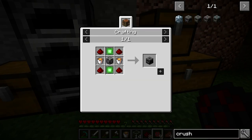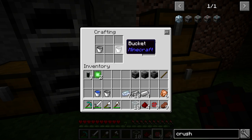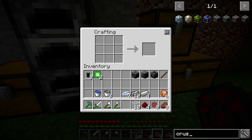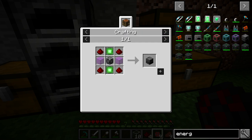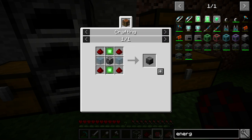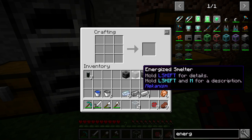Next we're going to need is the crusher, which does require two buckets of lava, which is a little weird — but we do have those. You do get the buckets back, but you do have to go fill them up. Now we have the crusher. Then we need the energized smelter, which is just going to need another steel casing. Now we have the energized smelter.